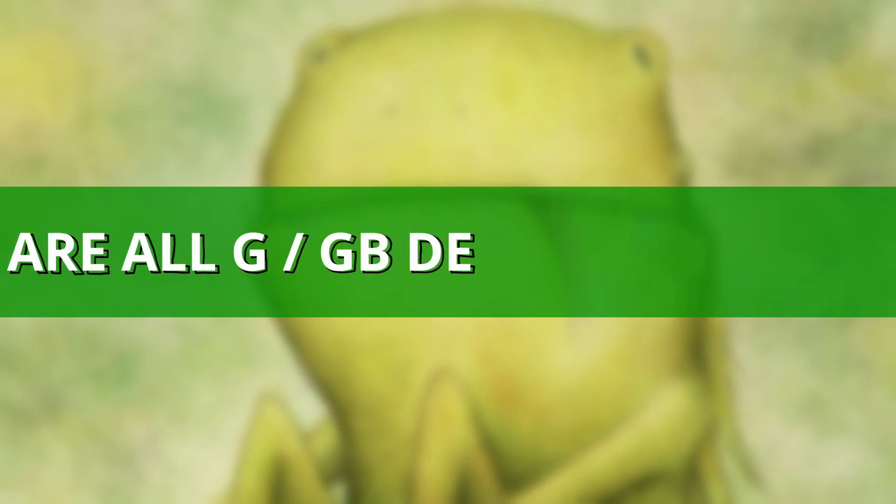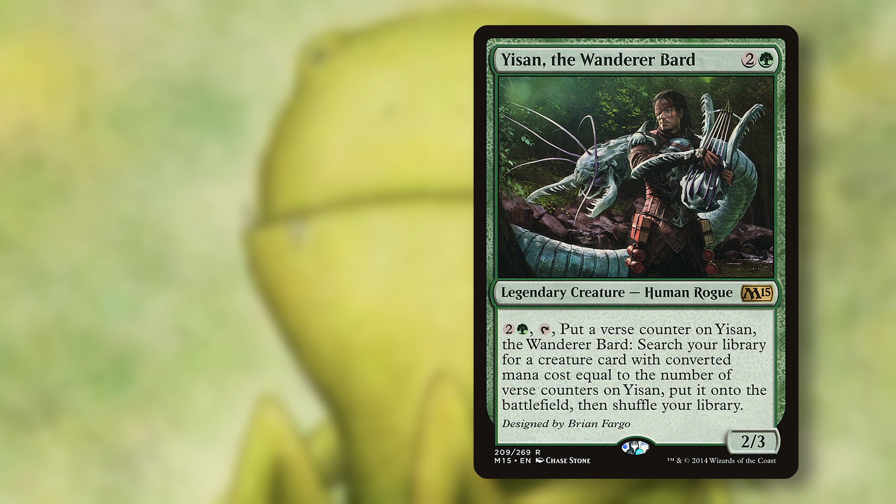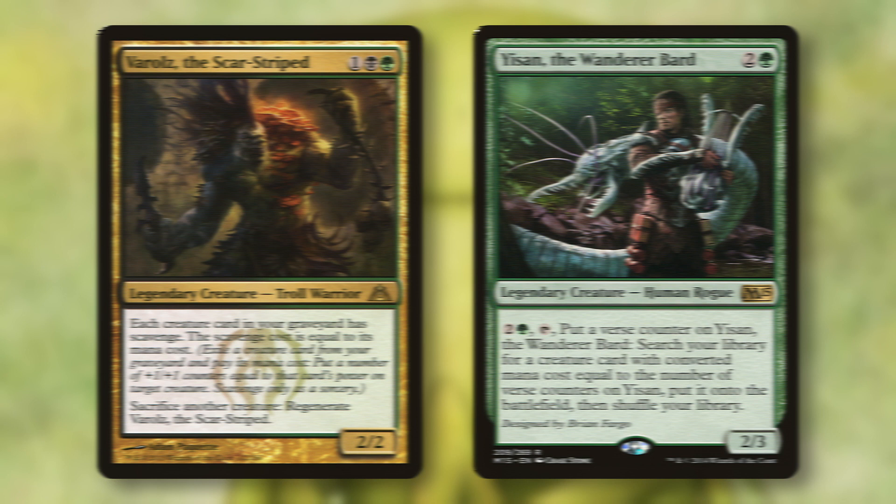Does that mean all green or Golgari decks are parasitic? Well, a lot of them are, but certainly not all of them. Yi Sun, for example, is a tutor in the command zone and can very easily tutor interactive permanents into play, and it can do so fairly reliably. And Golgari decks can be built as TurboHulk decks, like Veralds. So not all green or Golgari decks are parasitic, but most parasitic decks are green or Golgari.